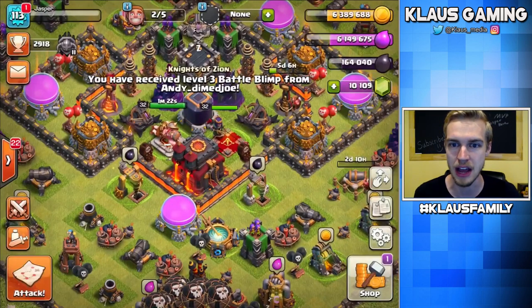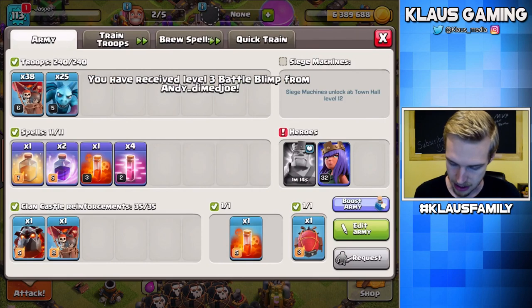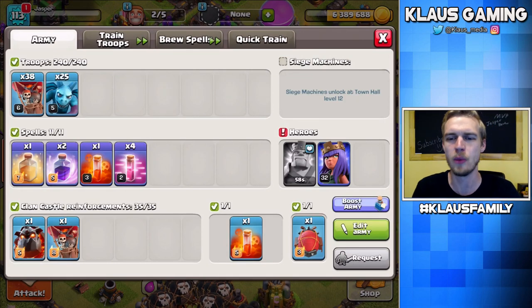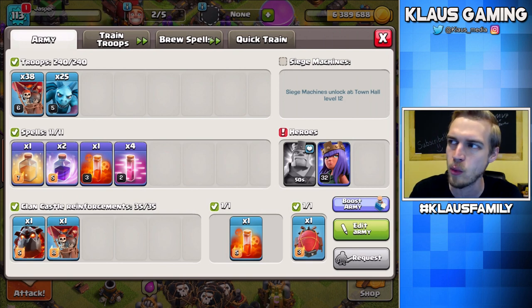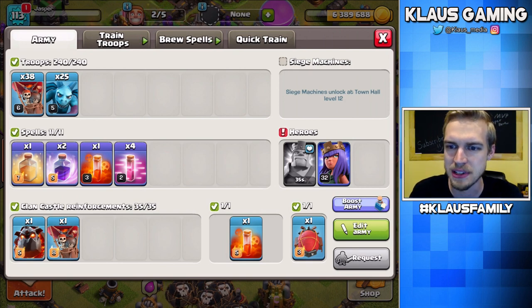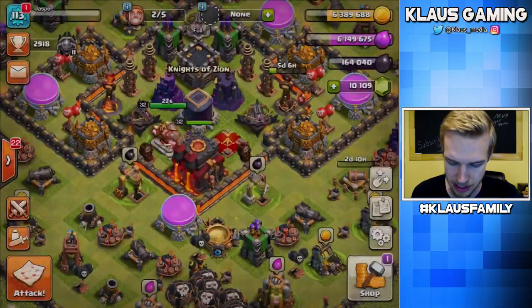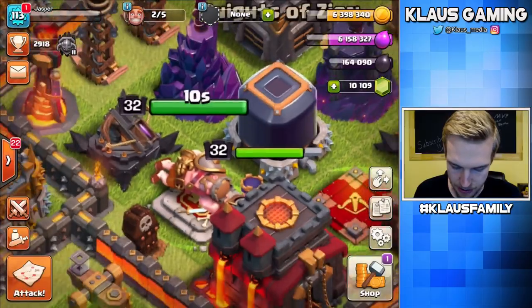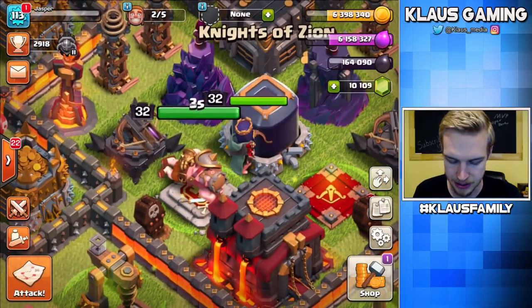I got a Battle Blunt from Andy - oh baby, nice! And I'm only 15 seconds away from having my King back. Can we waste 15 seconds? I think we can waste 15 seconds. Maybe 10 seconds? 10, 9, 8. Can we look at something? Can I collect all this? King's back. Perfect.